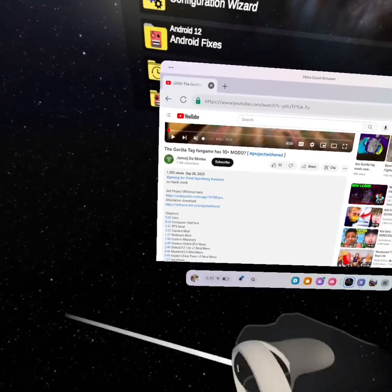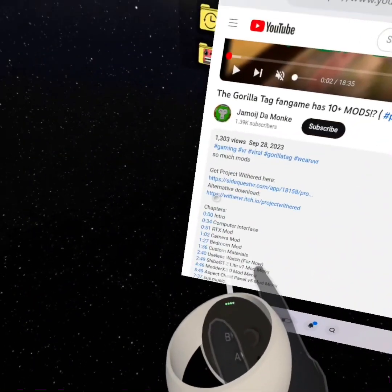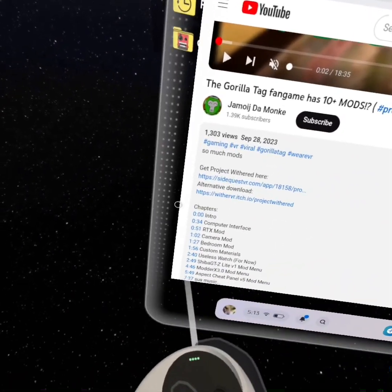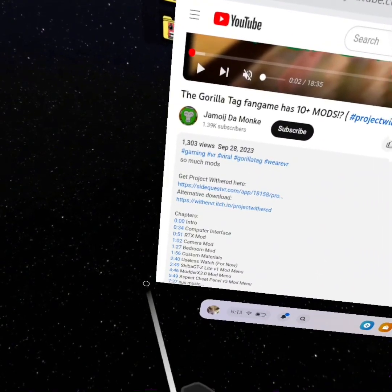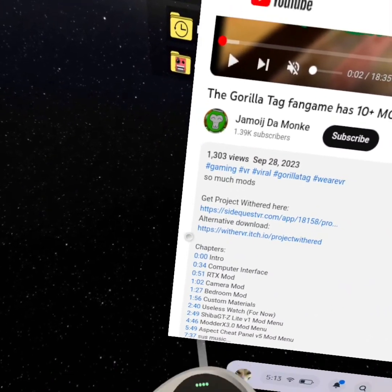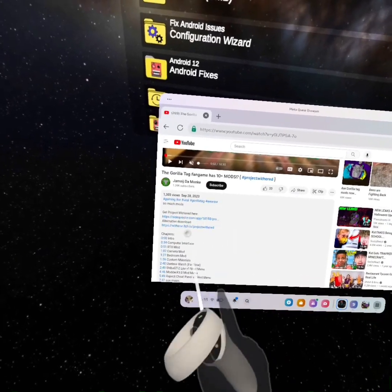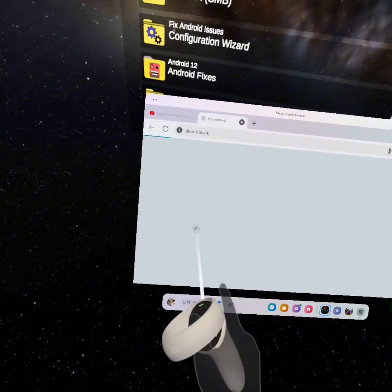Press the one that says 'alternative download.' I'm going really up close so you can actually see it, because Oculus is hard to see. So press that - basically the second link.